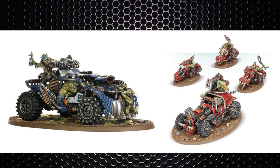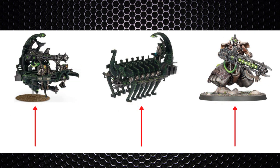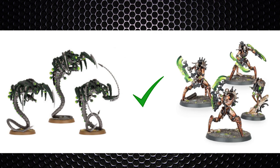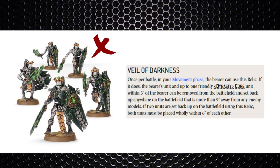If the Ork player goes vehicle-heavy with speedy bikes and buggies, we still need to out-gun them. Ork Ballistic Skill isn't strong but they compensate with volume of shots. Quantum Shielding could see use against this type of list to block out many of those Strength 8 weapons. Not many of their fast attack units can fly, so hiding our flying vehicles on top of terrain may prevent them from reaching our Blast-weapon vehicles like the Doomsday Ark. I still wouldn't bother with an Optic Doom Stalker — it's still a sitting duck on the ground.